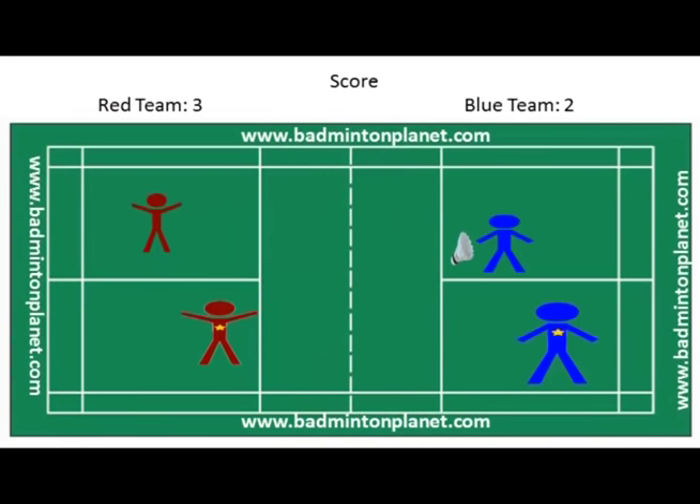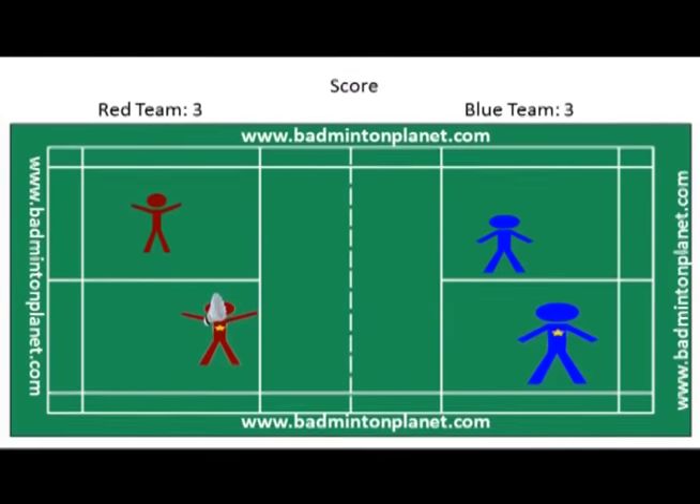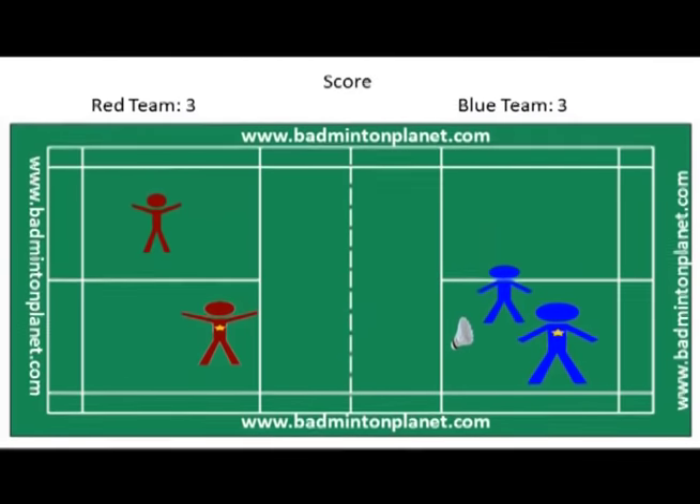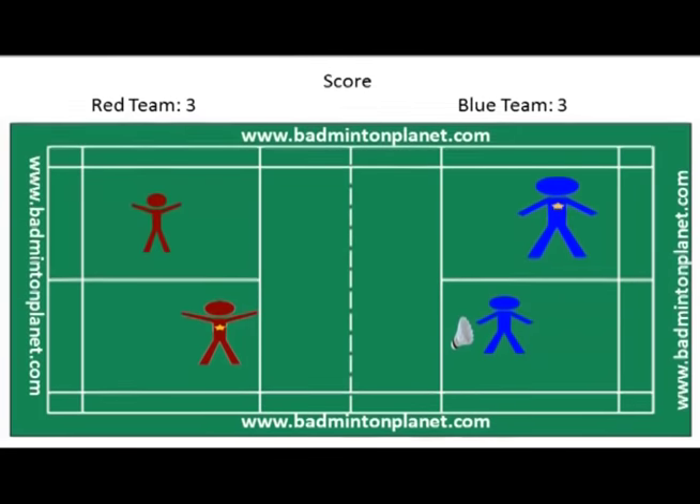Blue team also wins the right to serve and will serve from the right service court since their score is 2. The blue team player with no star serves and wins a point after a long rally — the score is now 3 all. Since blue won the rally as the serving side, they switch courts and the same no-star player continues to serve, now from the left service court. The serve does not alternate between partners. Blue serves again and scores — the score is now 3 for red and 4 for blue.